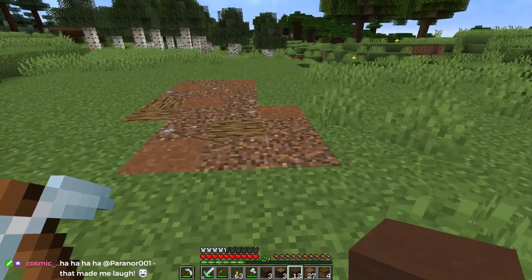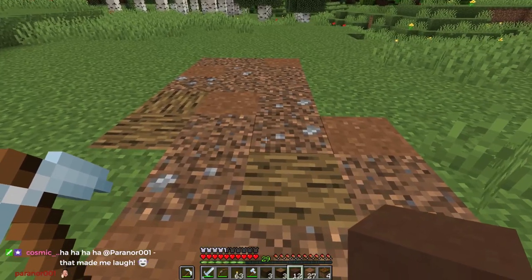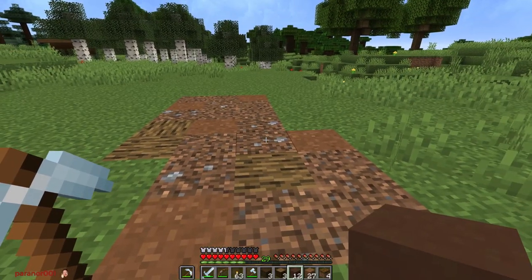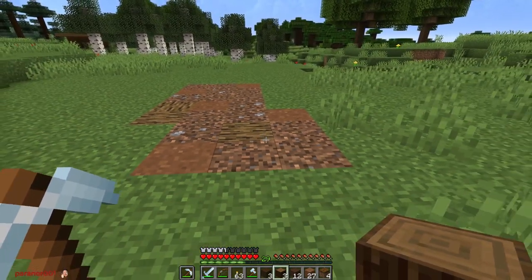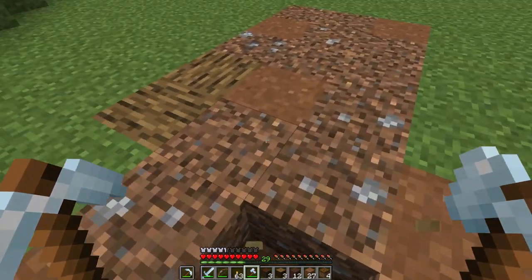It's the same coarse dirt as default but it's got some alternative stones in it — three variations. I also really reduced the frequency so they only show up like 15 percent of the time or something, otherwise you just end up with these little gray speckles everywhere. Yeah, that's way too light.